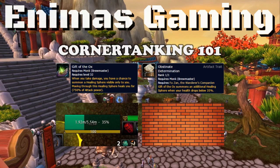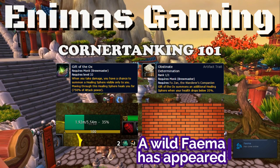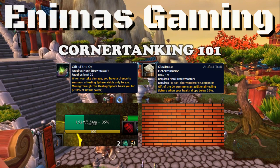First, let me explain what Obstinent Determination is. It's a skill in our artifact weapon that procs a Gift of the Ox orb when we fall below 35% HP. It's a 100% proc chance. The idea behind corner tanking is to float around 35% HP. Once you fall below the 35% threshold, you proc Obstinent Determination to get you back above the threshold, and then let yourself drop again below it for the next heal proc.